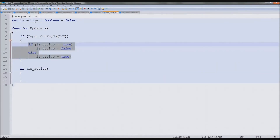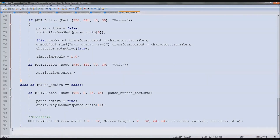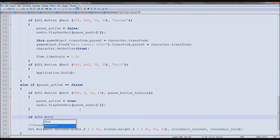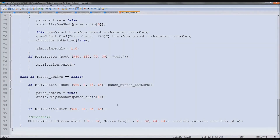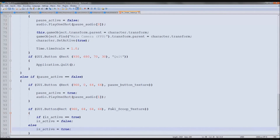We go back and we need it to do the exact same as pressing F does. So pressing F at the moment does that — we copy it. Down here, if pauseActive equals true equals false, we need it here. So just down here we'll type: if GUI.Button(Rect) — I want it 960 across, down by 64, 64 wide. Then we'll put comma and the name of it — I believe it was fuelScoopTexture.